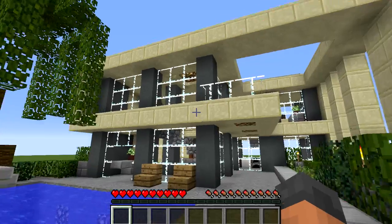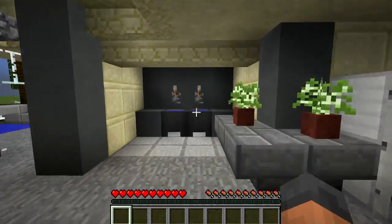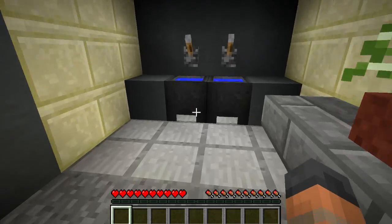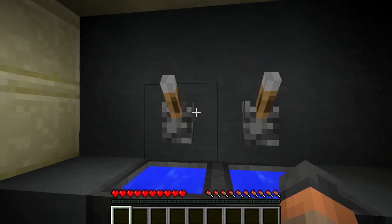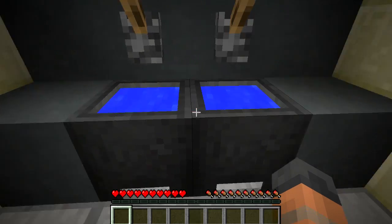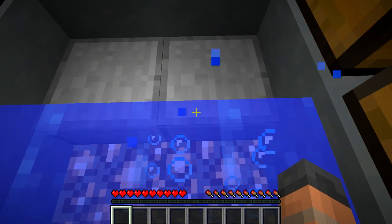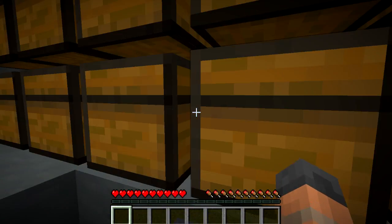Here is one of Kivan's modern houses — it is very pretty as you can see. If we go inside we will find what looks like a normal sink, using cauldrons to represent the sinks and levers to represent the taps. However, this is no ordinary sink: if we hop inside the cauldron and hit the levers twice, we will be shifted through the floor and into a secret area.